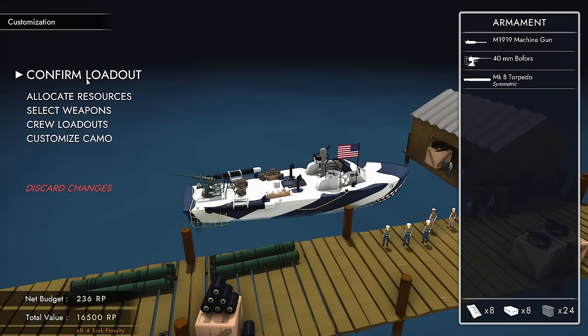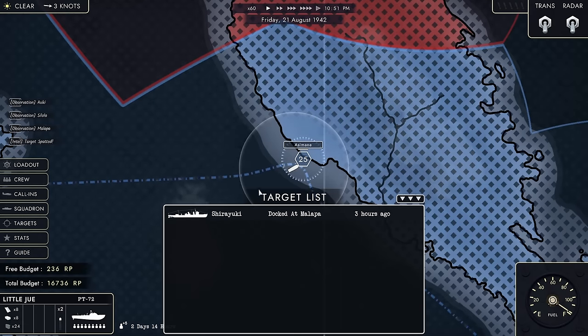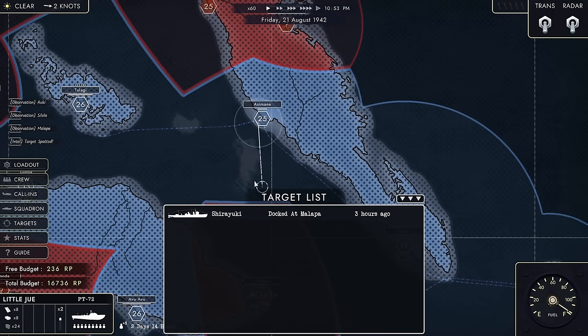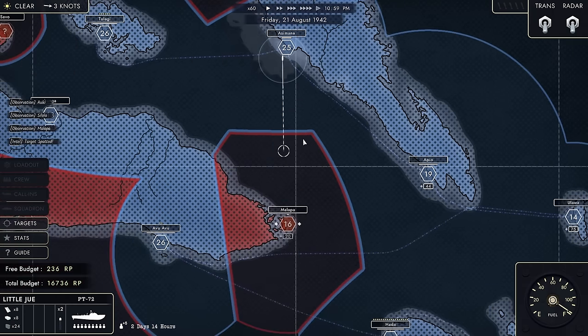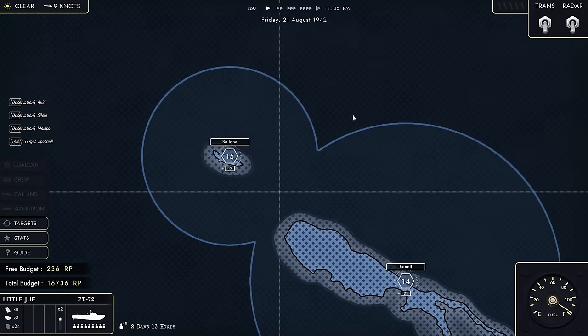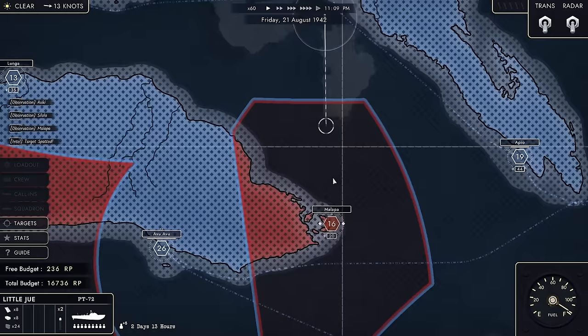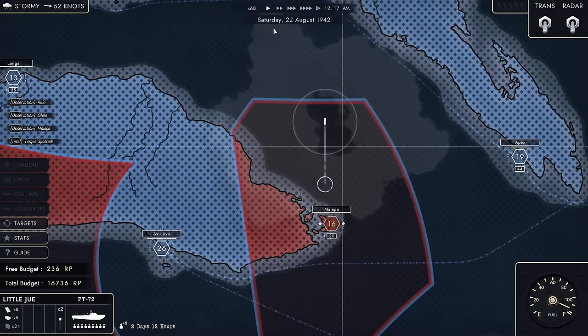Why do I need this? I have been given an assignment. The assignment is to take down Shirayuki - that is a destroyer. Since I last showed you the map, something has changed. The enemy has taken Malapa; however, I have taken over Ranel and Bellona. I've made some progress, but the fact that there is a target over here is very interesting.